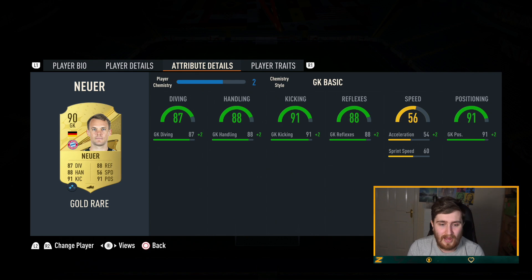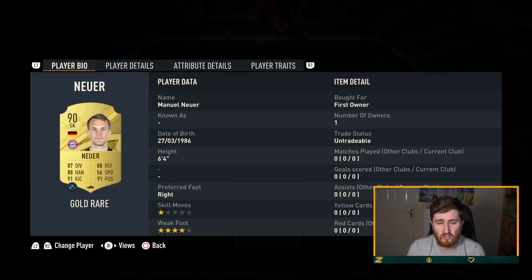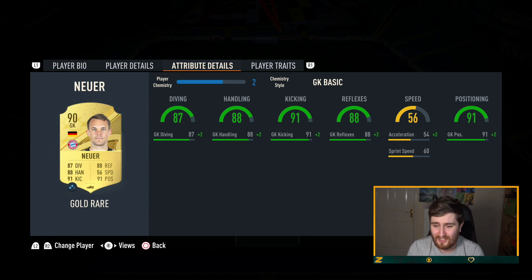We have Manuel Neuer in that top keeper spot — you could just go down a tier, but Neuer is really useful for center back chemistry and he's a tall keeper with good distribution. Whichever chemistry style gives him positioning and reflexes is what you really want, and he's really good.